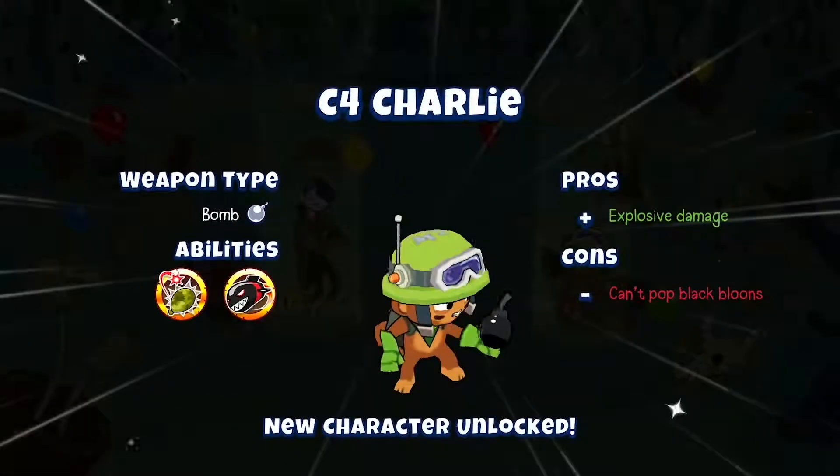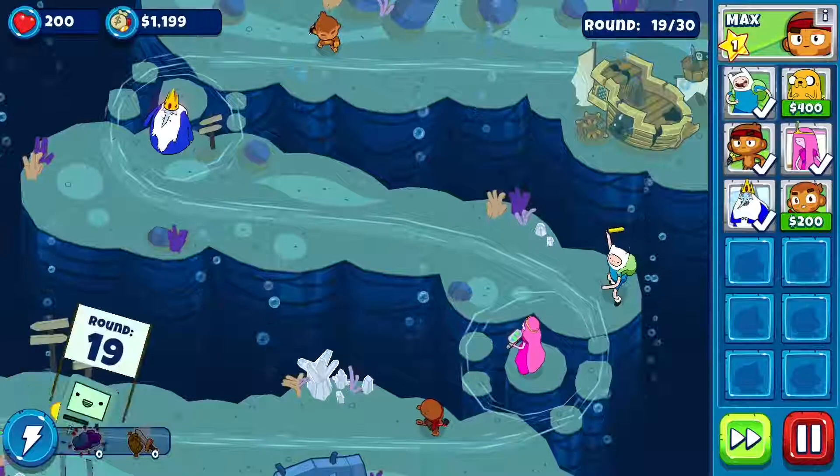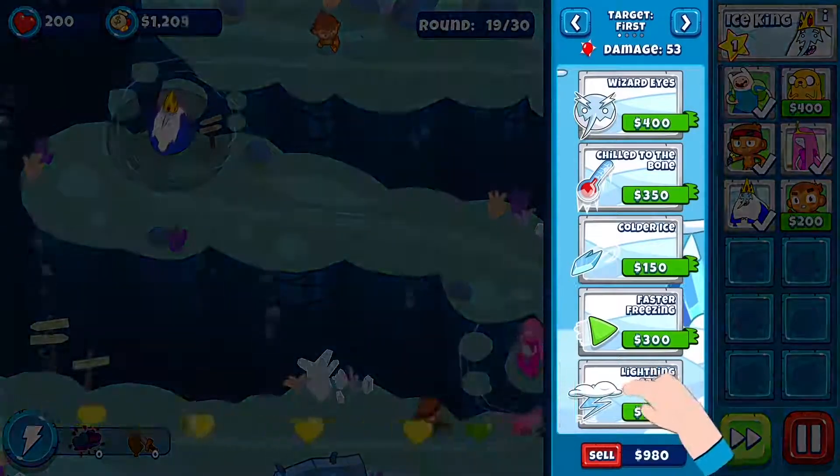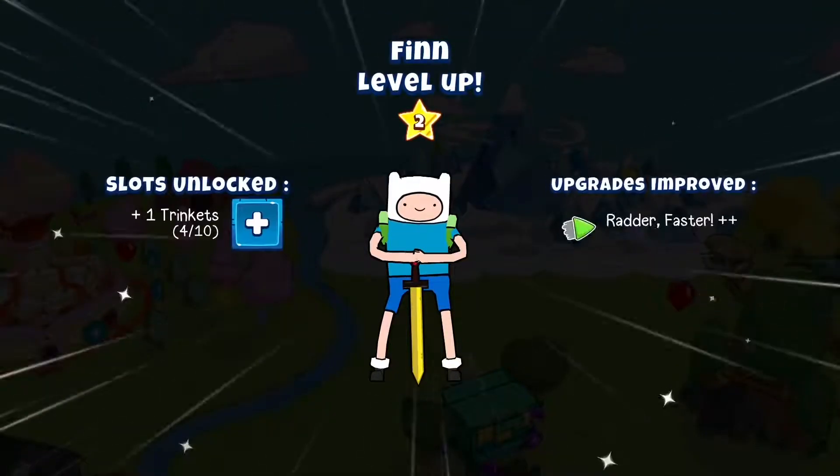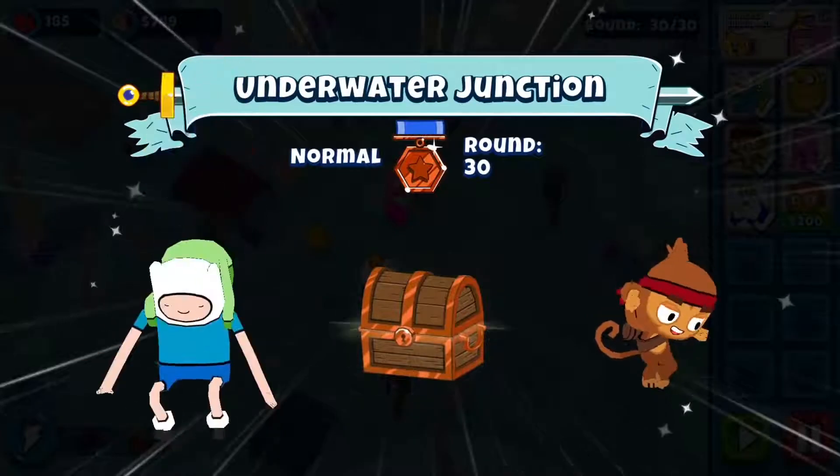But unlocking characters is just part of the fun. Characters get stronger when they level up, and each one has their own unique level up item. You'll earn these from the loot you get from Adventure Tests.